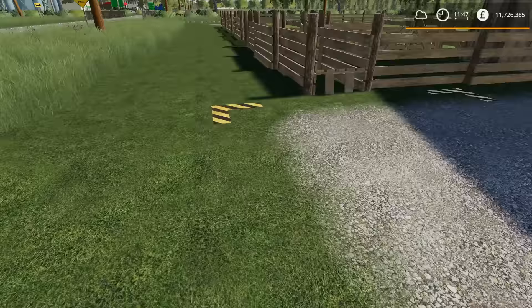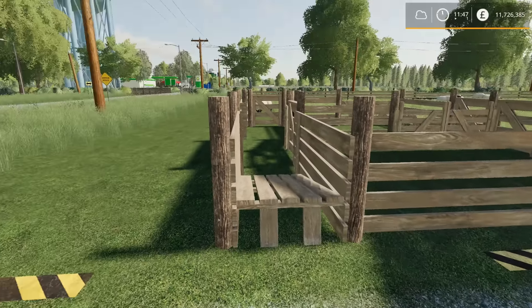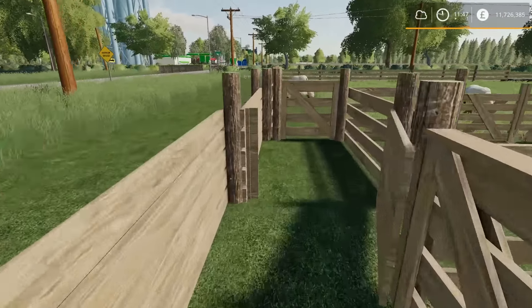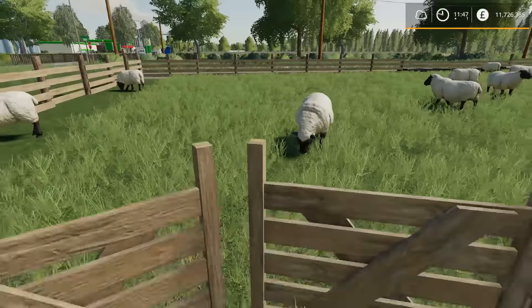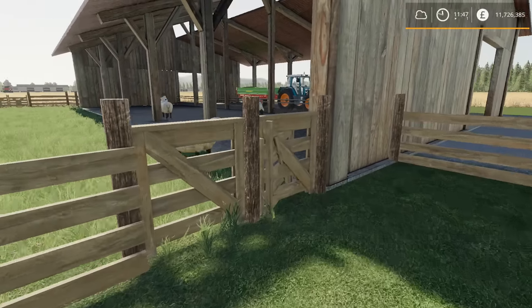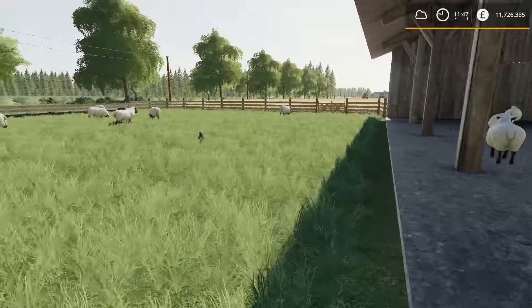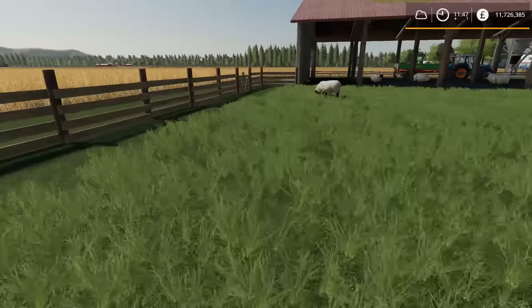Let's start over here on the far side - this is the FS19 Sheep Husbandry placeable mod. It's a sheep paddock that holds 120 sheep. We've got a couple in there already. It costs about 65 bucks a day. The purchase or drop-off point for your sheep is a little ramp, which is kind of authentic. The gates do work on this one here.